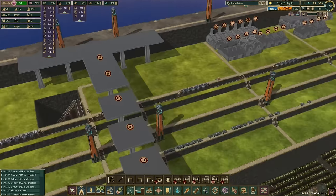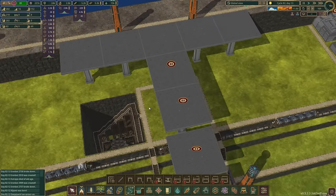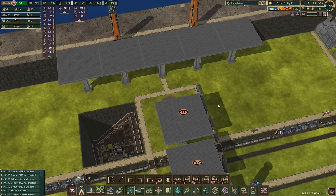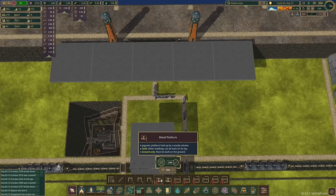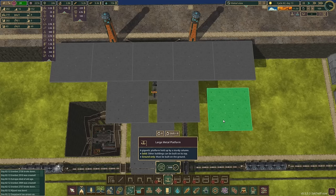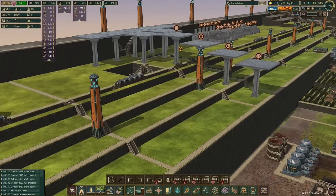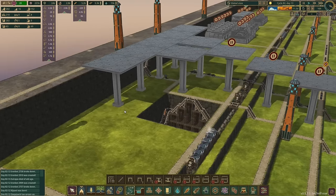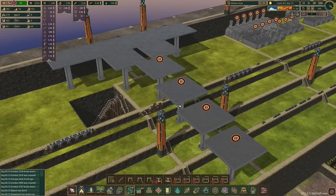I haven't built a single building yet and I'm already going to make a change to my initial design. Originally I was going to have a staircase going up from the mine but I thought it might be cool to have a central staircase. There's so much of this that I don't know if it's going to work. I may be forced to install a couple of mods - the ladder mod for vertical ladders and the vertical power mod for vertical power lines - but I'm going to try not to.